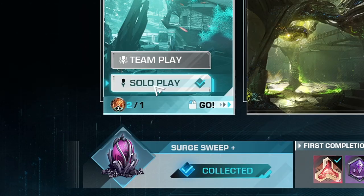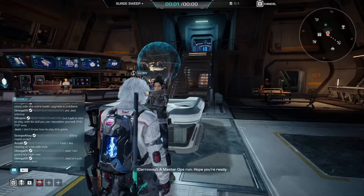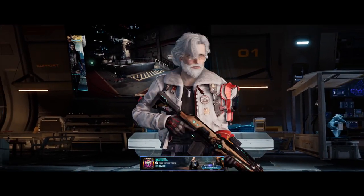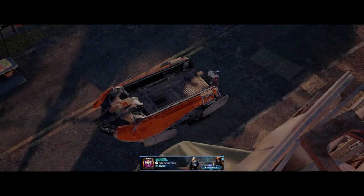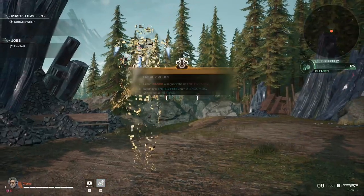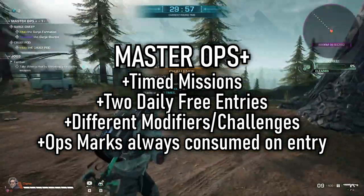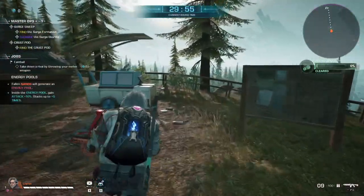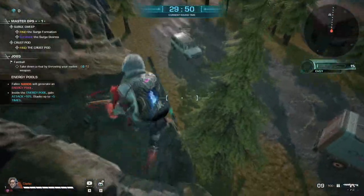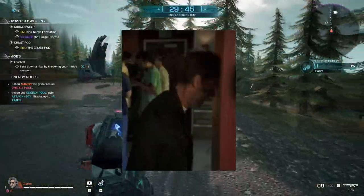Now that you have your Ops Mark key, you can enter the Master Ops Plus content. By this point, you should have some understanding of the enemy types in the game — because if you don't, you'll be learning a lot about working around their advantages and disadvantages, especially the bosses. Master Ops Plus missions provide two free daily entries, but after those, every entry — whether you succeed or fail — will use up a key mark. Don't feel discouraged, because even with failure you can progress. Just keep at it and sooner or later you'll make headway.